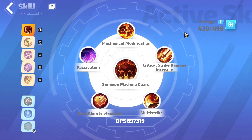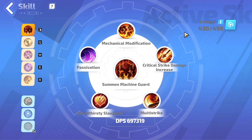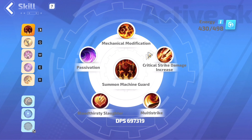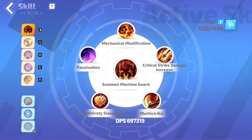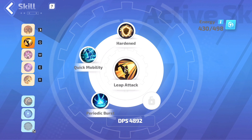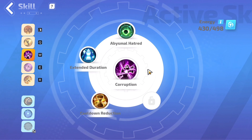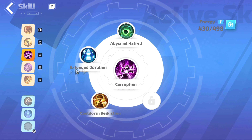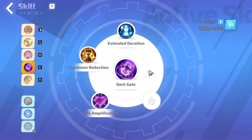Moving to the third build, which is Commander Moto. For our main 5 skills, we want to use Summon Machine Guard, Leap Attack, Corruption, Dark Gate, and Machine Army. For Summon Machine Guard, slot in Mechanical Modification, Critical Strike Damage Increase, Multi-Strike, Bloodthirsty Slaughter, and Passivation. Leap Attack: slot in Hardened, Periodic Burst, and Quick Mobility. Corruption: slot in Abysmal Hatred, Cooldown Reduction, and Extended Duration. Dark Gate: slot in Extended Duration, Pain Amplification, and Cooldown Reduction.